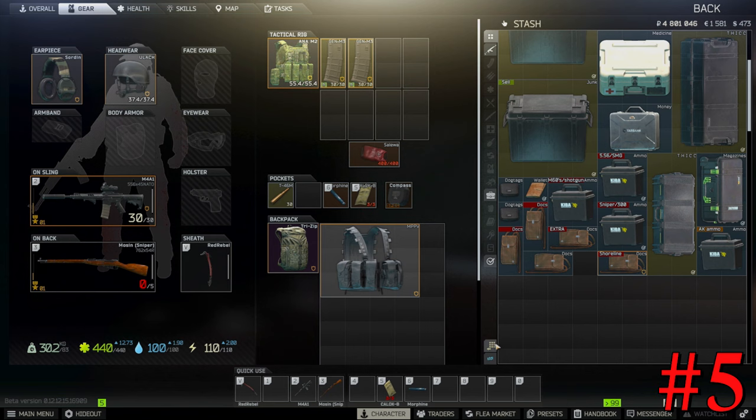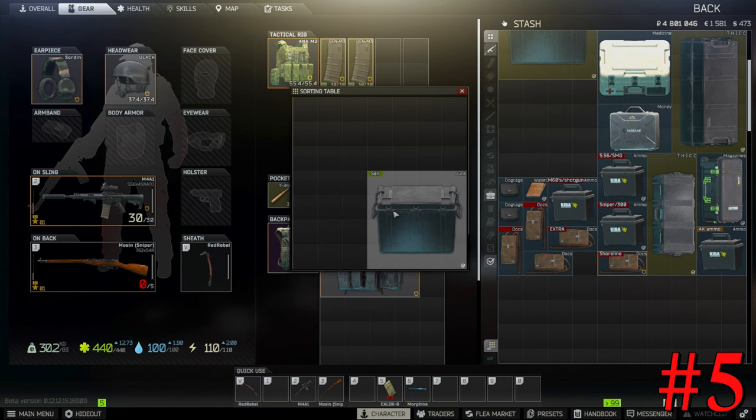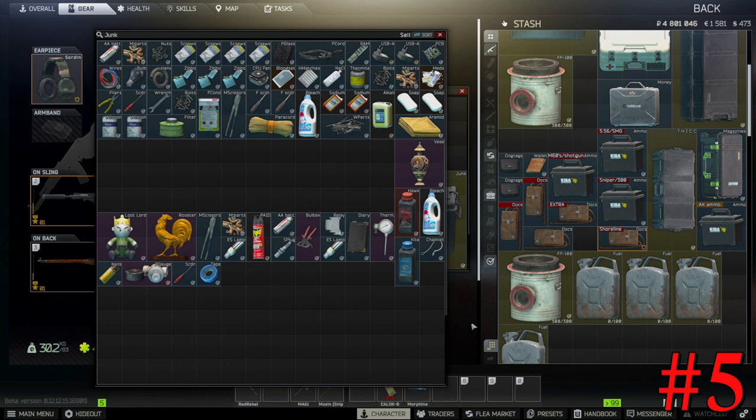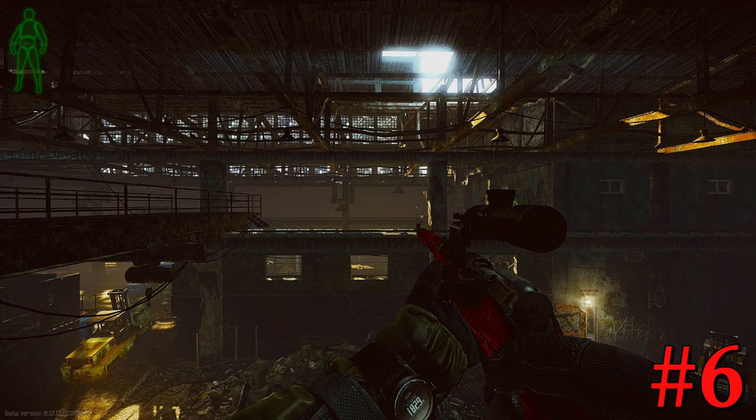Pulling items out of your junk cases is a lot easier than it used to be now that we have the sorting table. All you do is pull the junk box into the sorting table, open it up like you normally would, then hold Control and start clicking your items. It puts everything into your stash and makes it a lot easier so you can get those onto the flea market or sell to the traders.